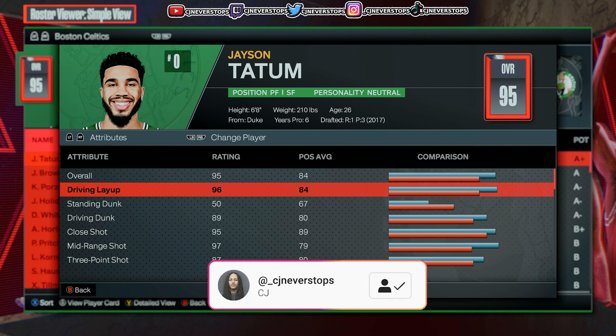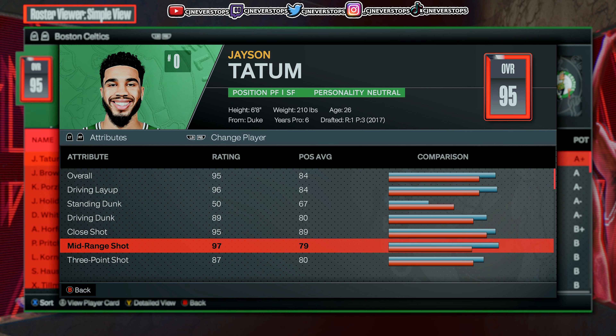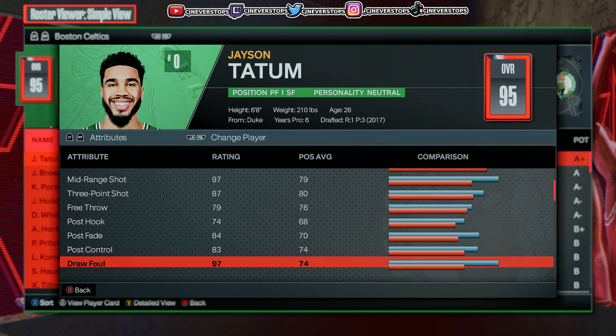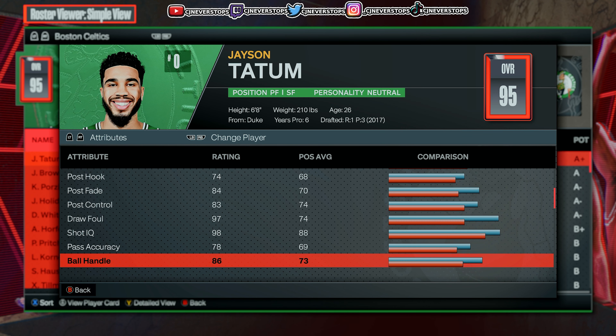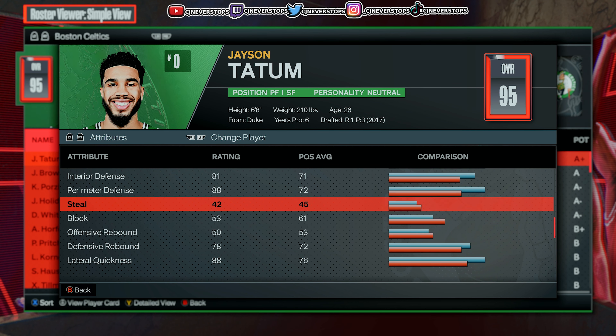He comes in at a 95 overall. His close shot is 95, drop and layup 96, mid 97, three 87, post fade 84, ball handle 86, perimeter defense 88.